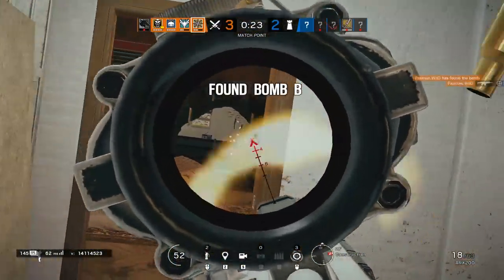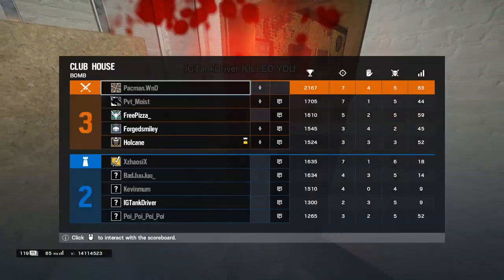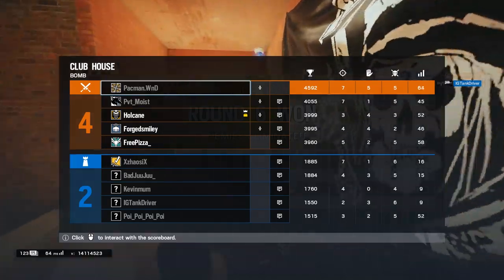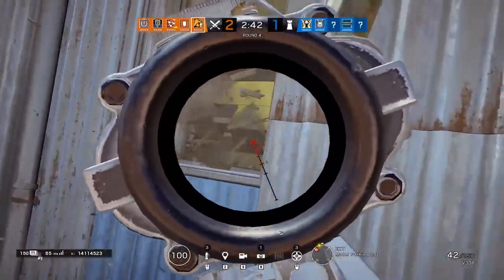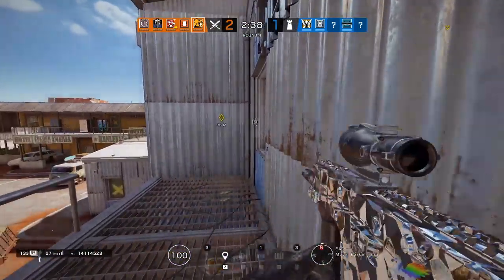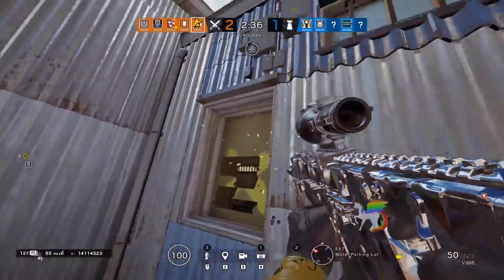Lastly, try putting ".LFT" at the end of your name. LFT basically stands for "Looking For Team," so if you have that in your name and you just so happen to come across players who are looking for someone, it just might work out for you. I've never personally done this myself, but I do see it done quite often, so obviously it works for some people.